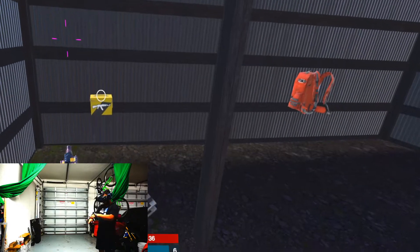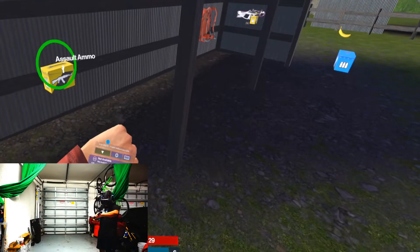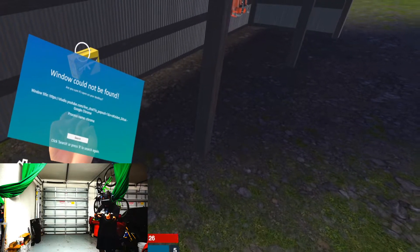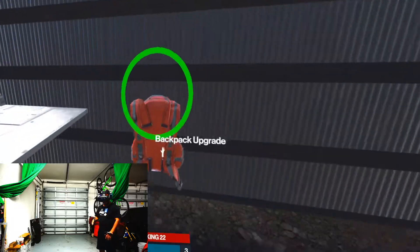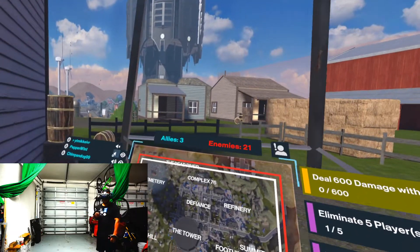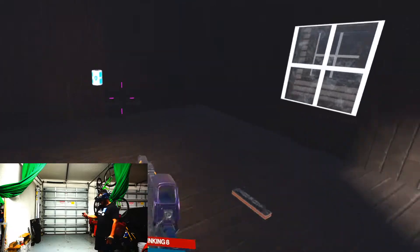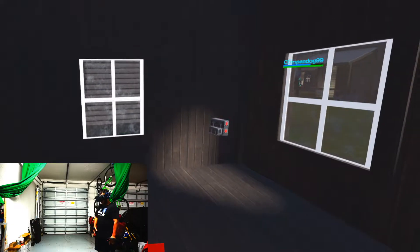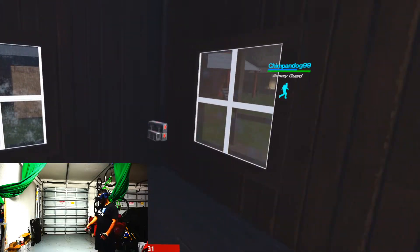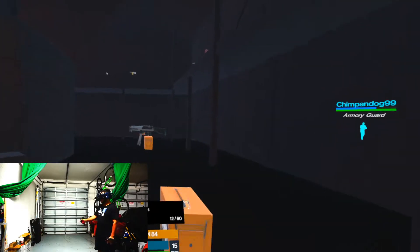Everything up close looks good, but stuff in the distance looks blurry for whatever reason on this headset. I had the settings cranked up to 120 Hz and I think it was at 2448 by 2448 for the resolution. For stuff to look completely blurry in the distance seemed really weird to me. I did set my IPD correctly and just could not fix it. Something that really annoyed me was that the headset only has a vertical FOV of 96 degrees.